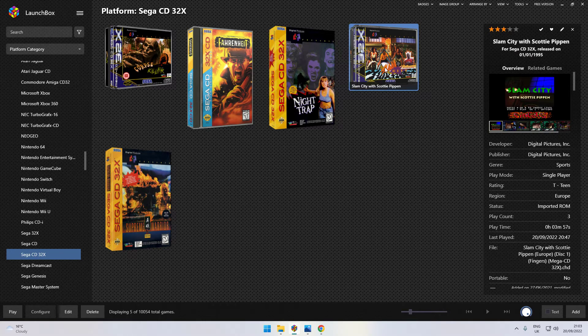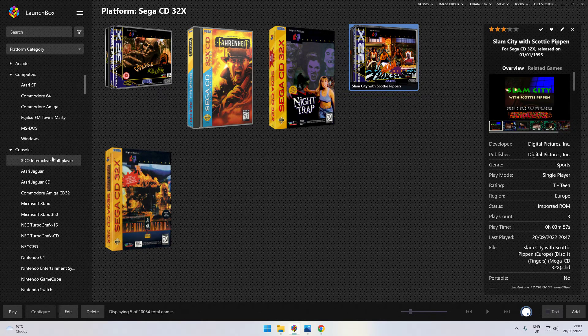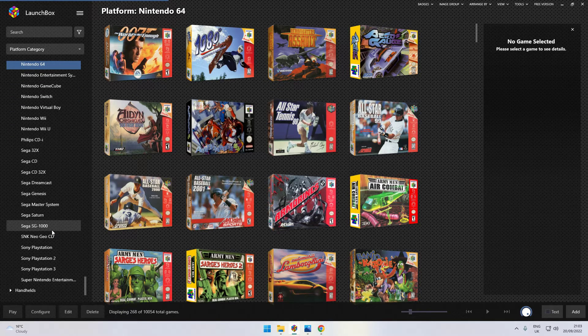If you've got any questions, do ask and I'll help if I can. Any further requests on systems, I'll try my best to look at them. As you can see, I have all the systems here — they're all available. I'm even working on adding Windows PC games into LaunchBox at the moment. By all means, if there's anything you want to know, please do ask. Take care, don't forget to subscribe, hit the like button, and I'll try to answer any comments. Take care, bye bye.